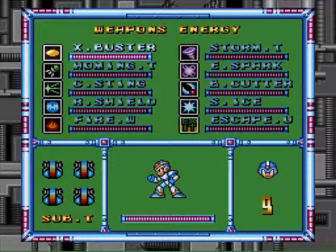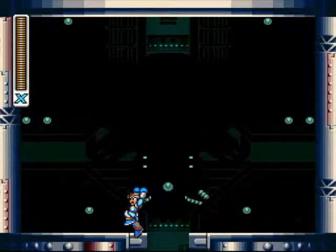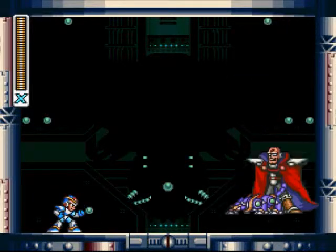There's a second form, and after that I'm going to load from a save state where I actually got through Sigma's first form without even getting hit, because the second form is that freaking hard. And then I'm just going to play until I beat it, one way or another.